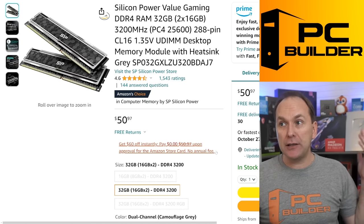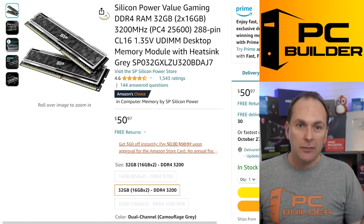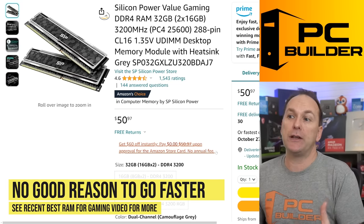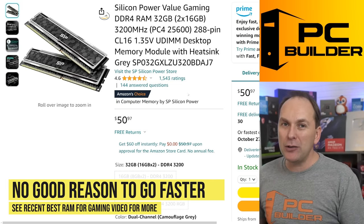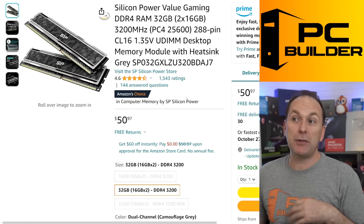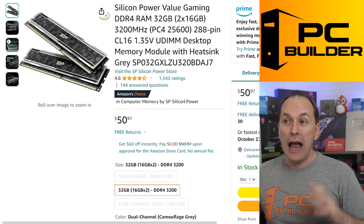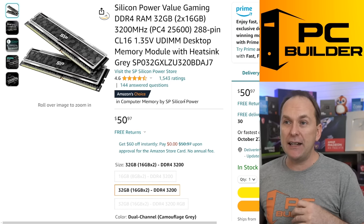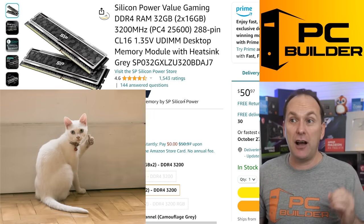For the RAM, I liked the RAM. I did try to get slightly faster RAM — it didn't really make sense for the build. There's not really any reason to go much faster unless we could do it super cheap, which we weren't able to and still hit the budget. If you had $950, I'd probably bump this up to 3600 CL16 RAM. But honestly, let's just stick with this — it's good enough.